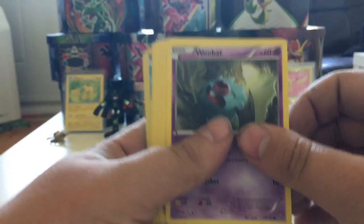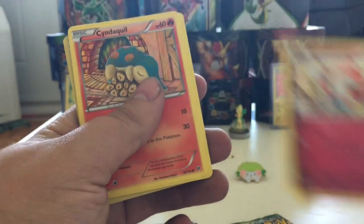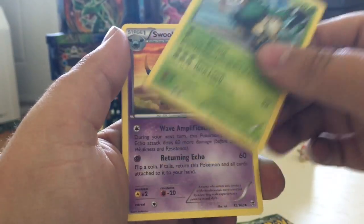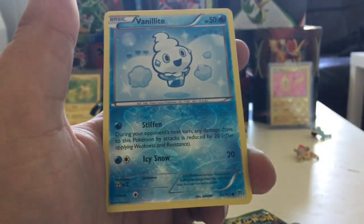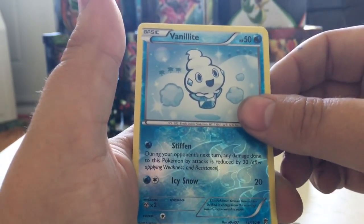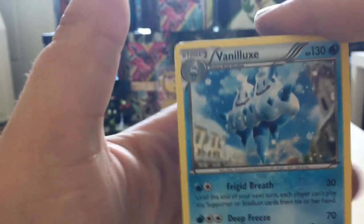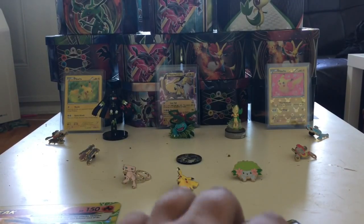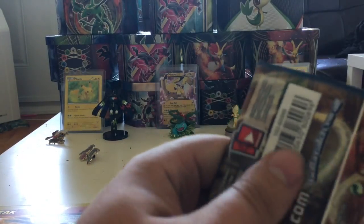Can we get lucky? We have a Woobat, an Axew, a Remoraid, a Spritzee, a Cyndaquil, a Gogoat, a Swoobat — so we got both evolutions there — a Quilladin. The Reverse is a Vanillite, which is only a common. And the Rare is a Vanilluxe, which is kind of funny, but it's a Non-Holo. Like I said, I don't have much luck with these packs.